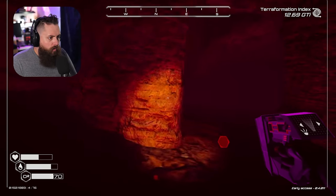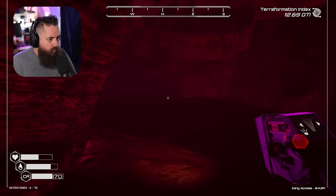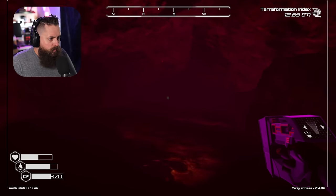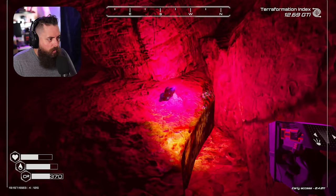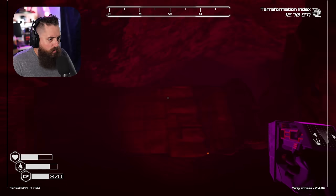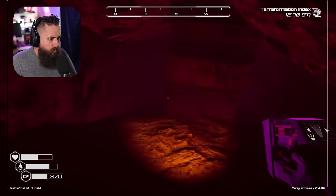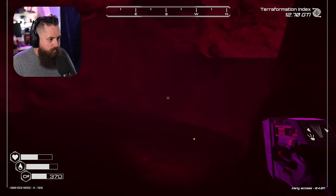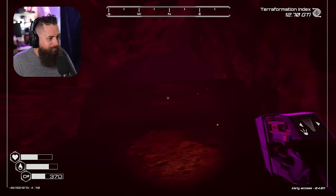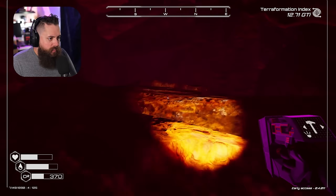I wonder if we can mine that. Where does this cave go? This is a super expansive cave. I want to see where it comes out - there's plenty of zeolite. There's another pulsar quartz. I think we can mine this - I wonder if this is a mineable cave. There's another pulsar quartz. My oxygen's at half but we should be good. There's another pulsar quartz - okay, we got a dead end here. I wonder if we could put an ore extractor in here, but it would definitely need to be tier two.